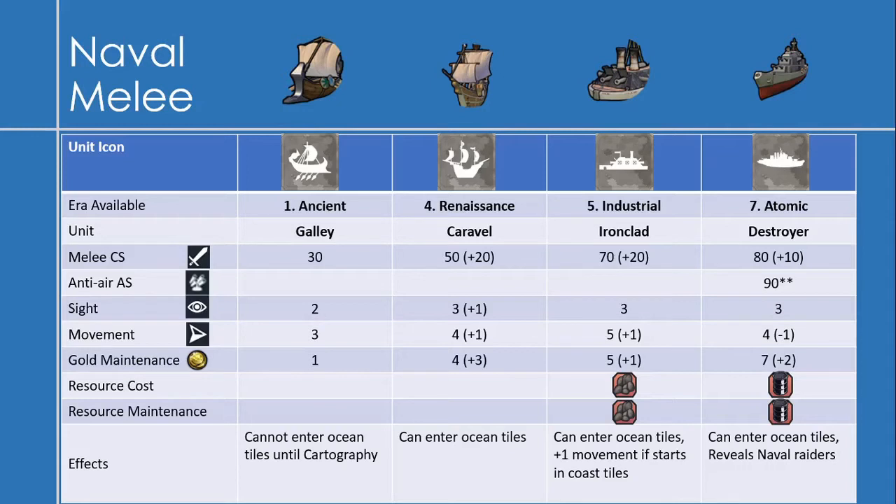The Ironclad, available in the Industrial Era, has a melee combat strength of 70 — an increase of 20 over the Caravel — a movement of 5, and a gold maintenance of 5. Ironclads cost 1 coal to produce and 1 coal to maintain. They can enter ocean tiles. One thing I learned when researching this: Ironclads get +1 movement if they start on coast tiles.